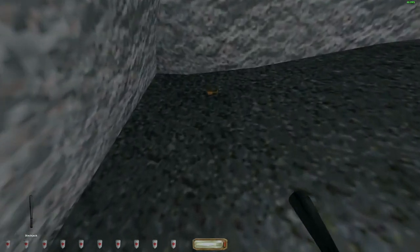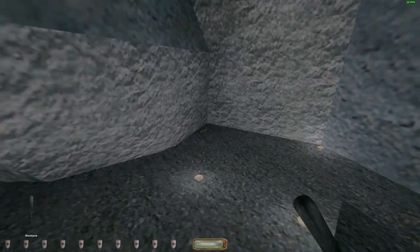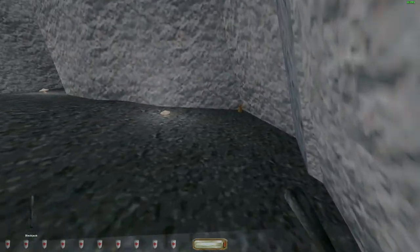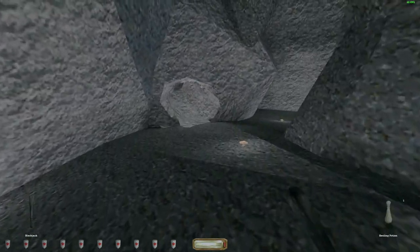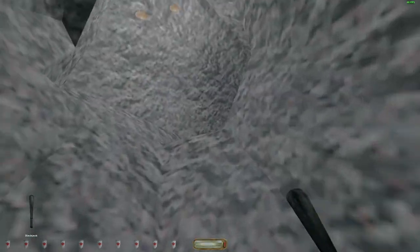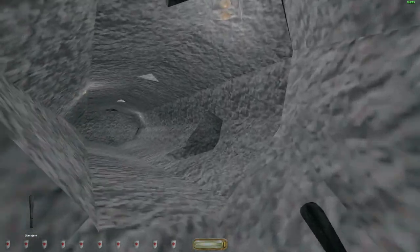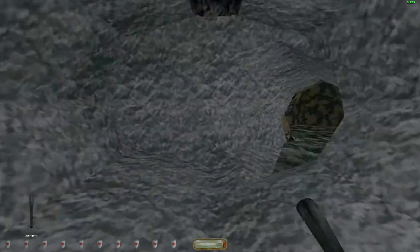There are three pieces of loot in this cavern right here, one in each corner. It's easier to come down here into these tunnels first, so we don't have to come back later just to get those pieces of loot. Once we're done down here, we can stay above ground in the city and pick up loot from there.